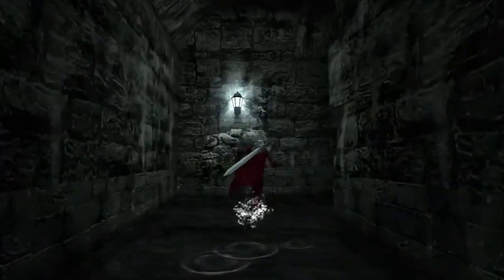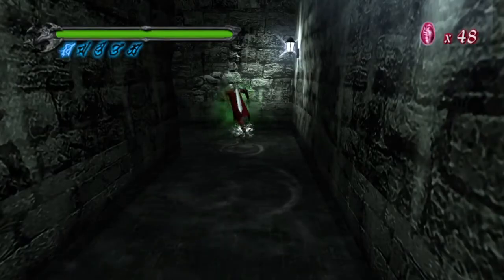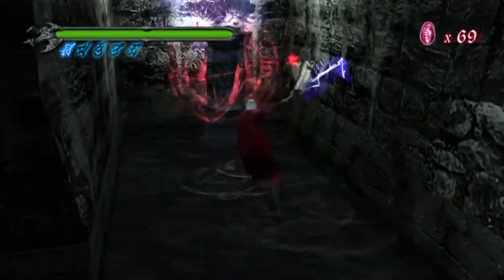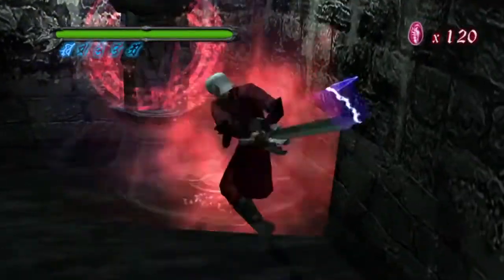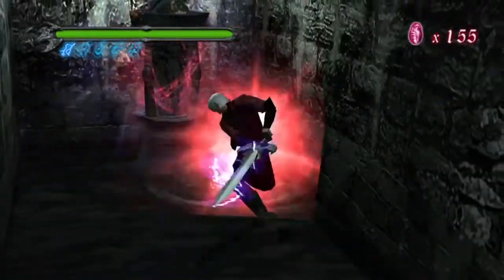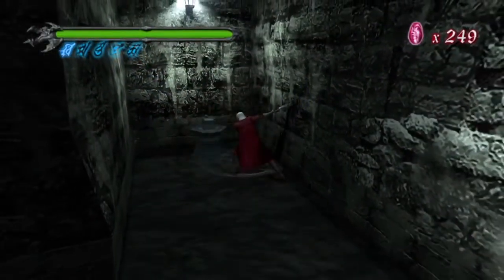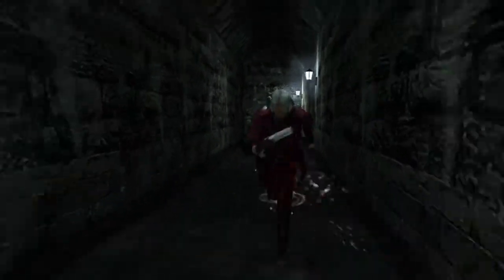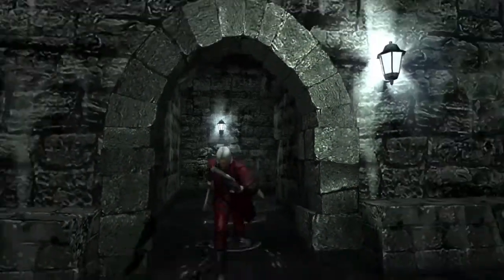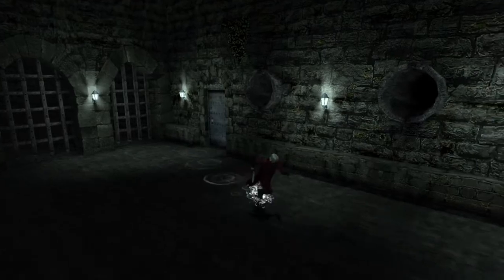This is just like Resident Evil 4, only with swords. Speaking of swords, Capcom just renewed the trademark for Onimusha again, so maybe they'll actually do something with that franchise — we haven't seen a game since Onimusha: Dawn of Dreams. Taking your anger issues out on the statue: this statue will give you a bunch of red orbs as long as you keep hitting it. The combo there — the Helm Breaker then the back slash — is the fastest way to get as many orbs as possible before it breaks.